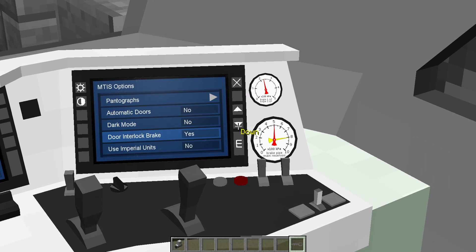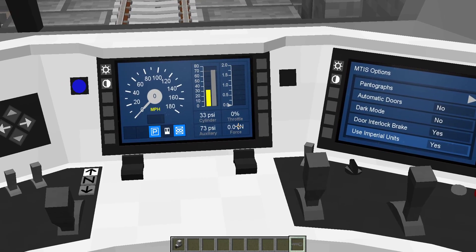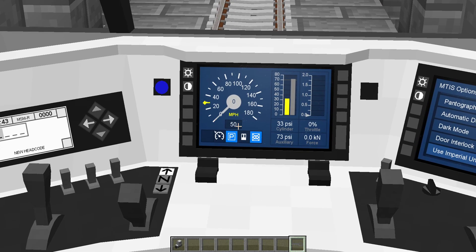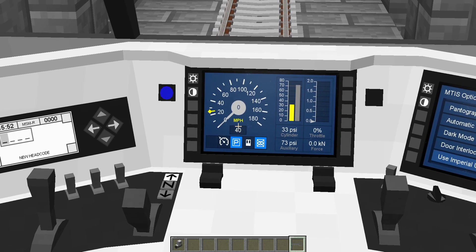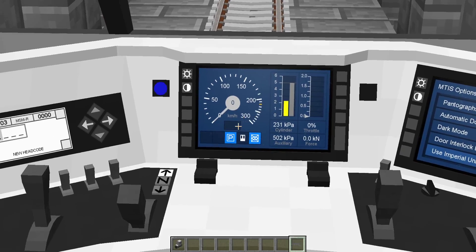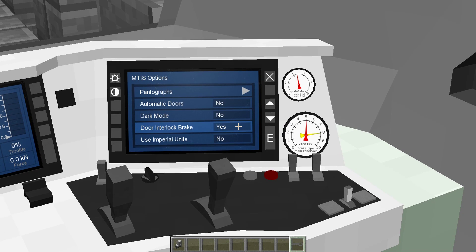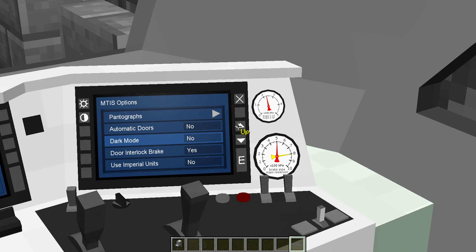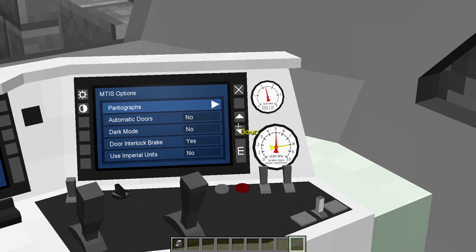There's also some partially implemented imperial units support. You've got force and throttle still in kilonewtons, air pressure measured in psi, and miles per hour for speed — but the AFB is still in kilometers per hour, so it's a bit mixed. If you set it back to off, it goes back to kilometers per hour. There's also a door interlock brake, which is broken at the moment but I'll fix it — it basically means when the doors are open, the brakes automatically apply a minimum amount, and as soon as you close the doors the brakes come off automatically so it stops you from rolling. Automatic doors you already know about. Also, the screen now scrolls, which is pretty cool.